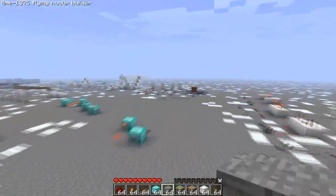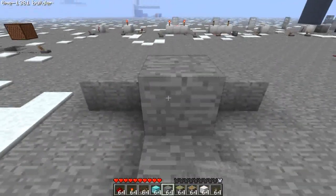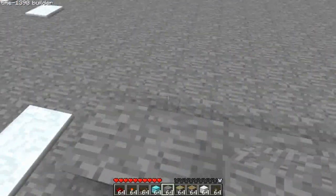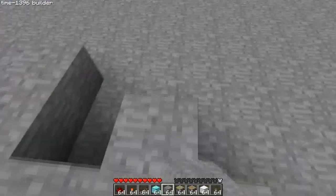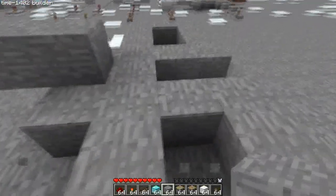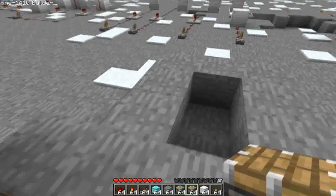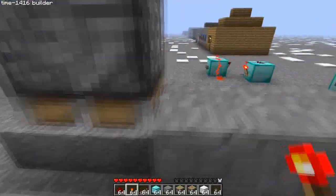First we're going to make a little wall here. We're going to need a few blocks over here. And we're going to do it like this. Now we need a sticky piston up here on top — it needs to be the same level as this because we're going to have redstone here.